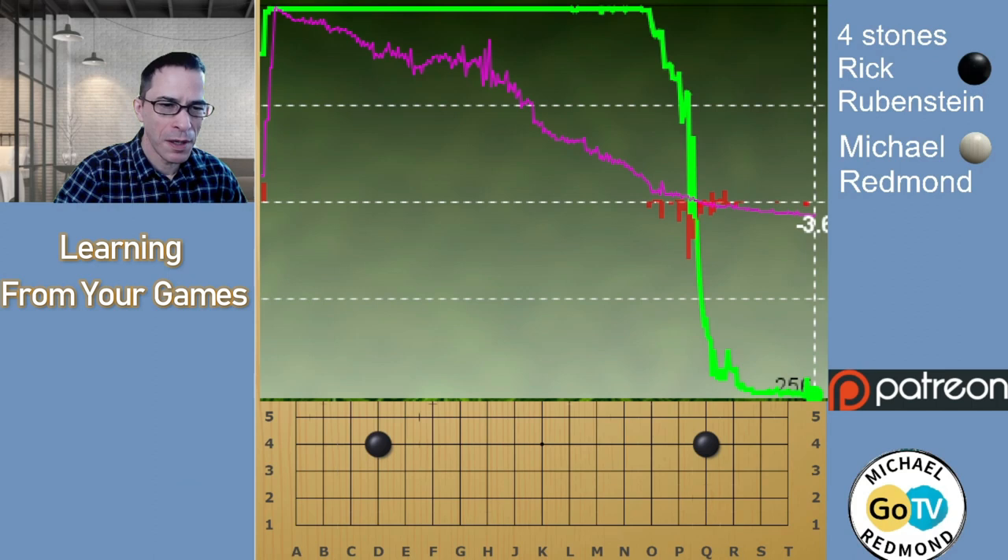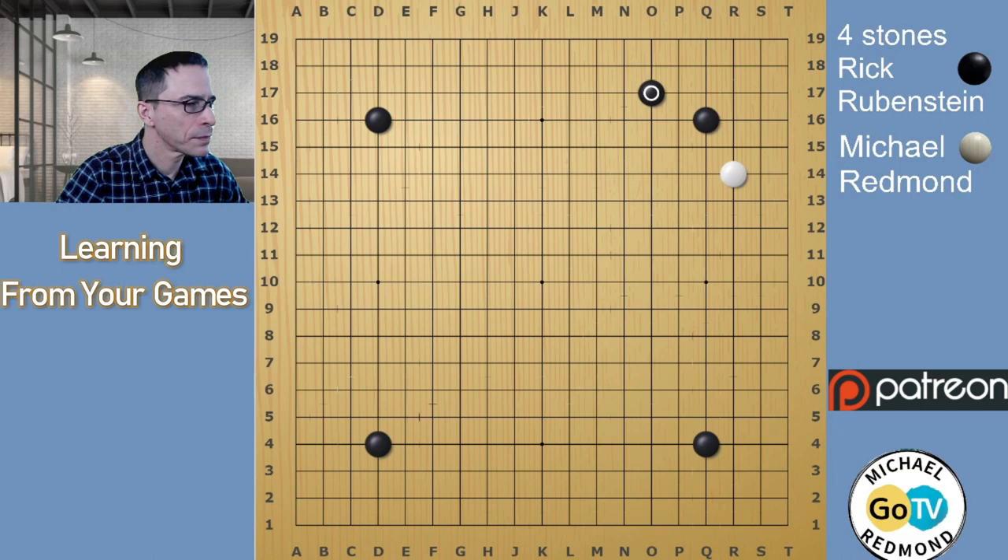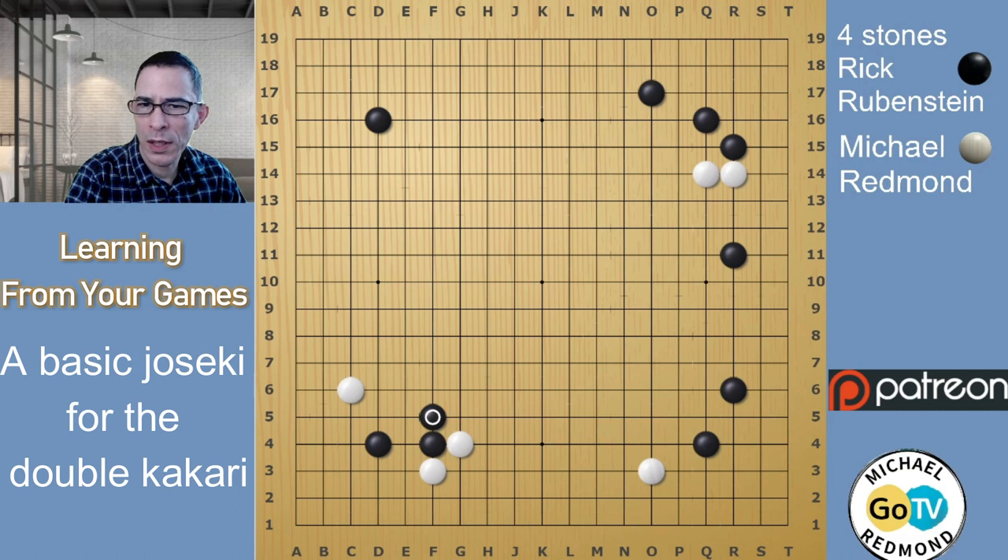Black kicked and played a pincer — this is a standard way to punish White for playing away. In the upper right area, Black has a nice attack going. Black's pincer is not only taking away the base from the two White stones, it is starting to build Black territory on the right side — a very effective move. White plays a double kakari, Black plays an attachment and extends. This is probably the joseki that you want to remember. This attachment has become the most popular move after researching with computer programs.